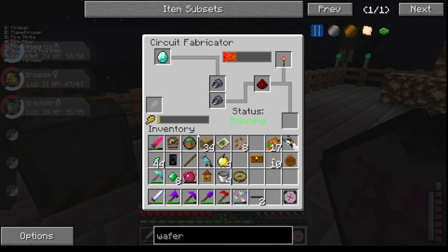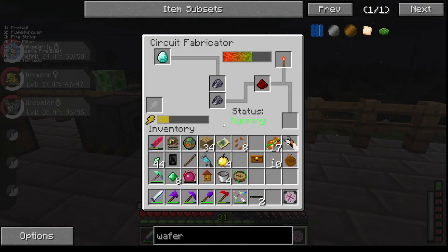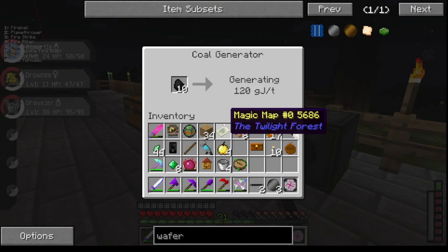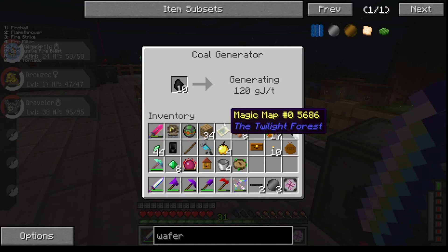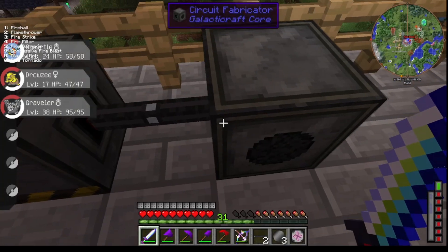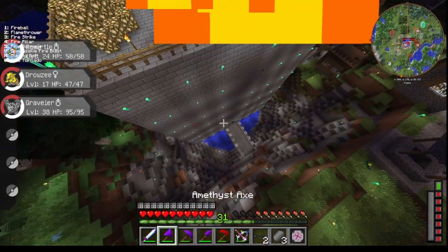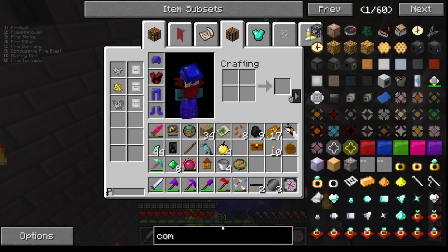That should generate me a wafer. That gave me three, that's nice. And then we can leave that in here. Will the power save? Okay, it's losing it. Keep the coal out. Will it lose the power or what? I don't know. Anyway, and with the basic wafer, we can make ourselves a compressor.